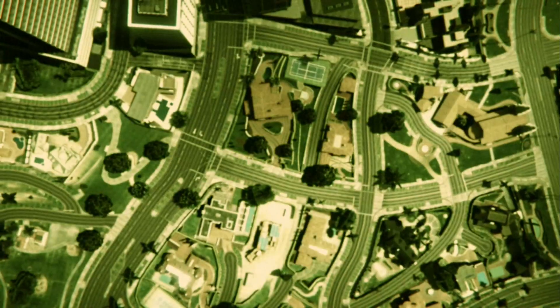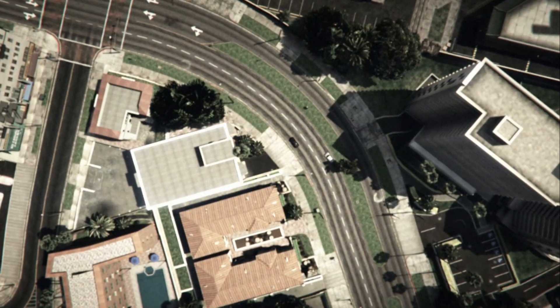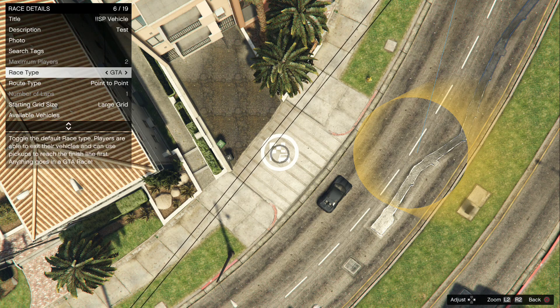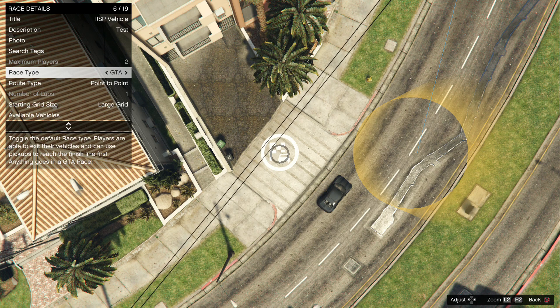I'll show you the settings — what you need to set up. There's really only one setting you need to make sure you've got right, to make sure the glitch works. It's in race details: the race type needs to be set to GTA. That's important. Everything else you can do whatever you want with, but that one you have to have on GTA.